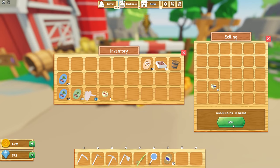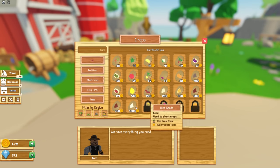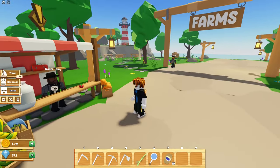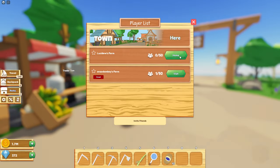Let's sell them. Now let's see how much we made profit-wise. We made about 2k profit, which is pretty good. Just keep doing that — you can make your plots bigger, plant a lot more, and you should make a lot more coins.